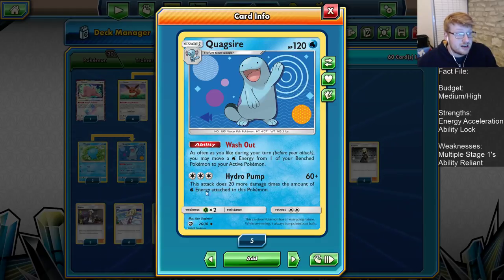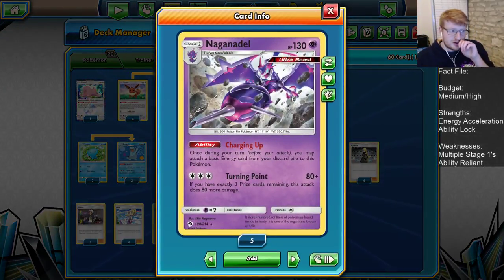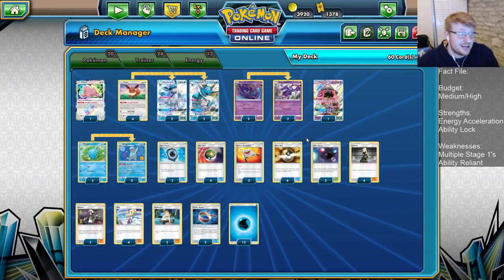Quagsire can also attack if we need him to in non-GX matchups, doing 60 plus 20 times the amount of Water Energy attached — not quite as powerful as Vaporeon's, but he's a non-GX, so in a non-GX war he ain't too shabby. We're going to have a 2-2 line of Naganadel. I like 2-2 for bench space purposes. Charging Up gets basic energy from the discard pile onto him every single turn. We also gain Psychic Typing — Turning Point does 80 plus 80 more if we're on 3 prizes. One Ditto Prism Star acts as the basic for all of these Stage 1s.